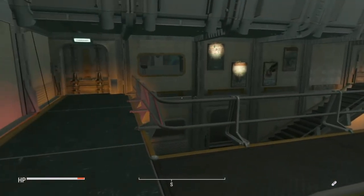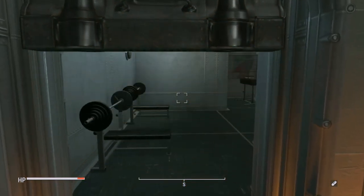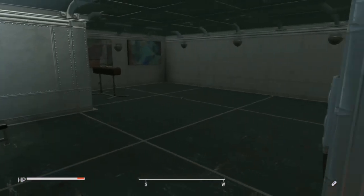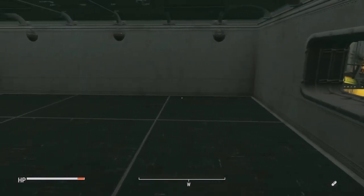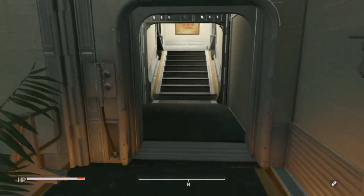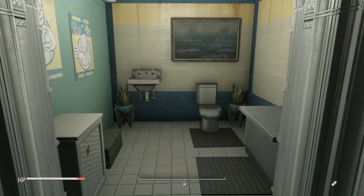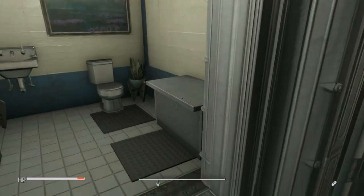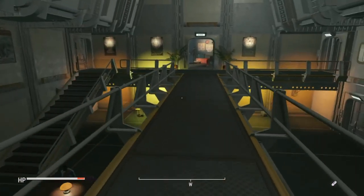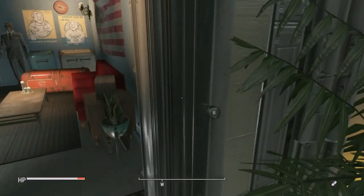Over here we've got the gym but it isn't finished — I might build on this today. I need to put in some of the running machines as well. Then with the overseer's office, which is now my office, I made a bathroom on the side which I think looks really nice. That's all I've done off camera — I hope you like it.